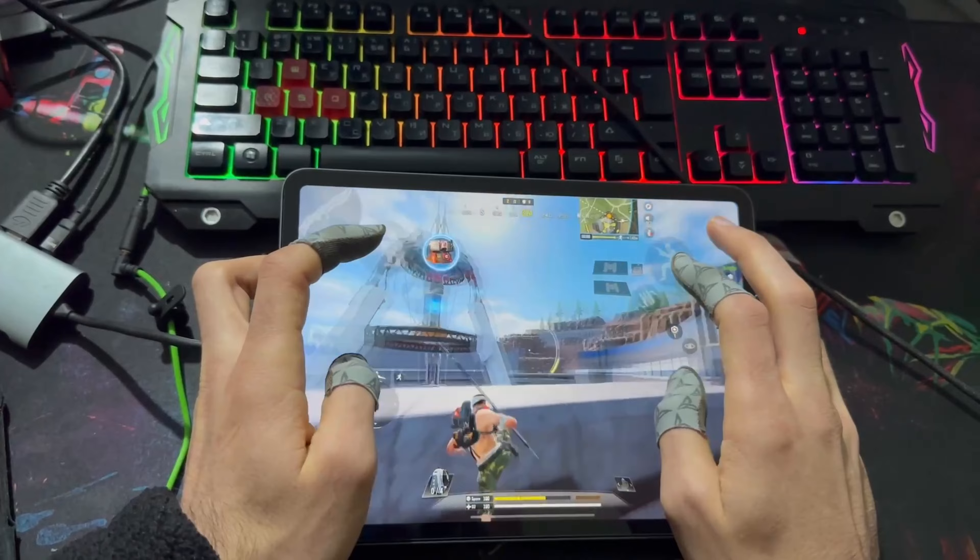Также это можно выполнить другим образом: после одного нажатия на прыжок продолжаем тапать — и мы поднимаемся выше.